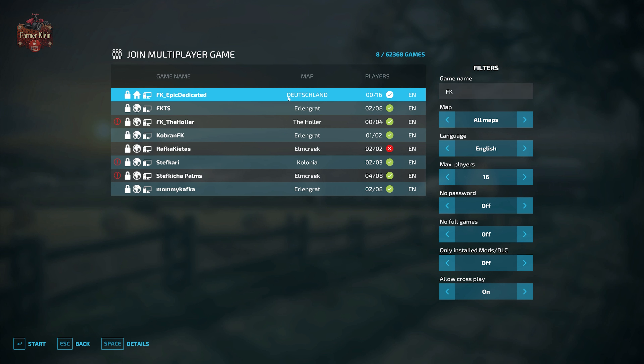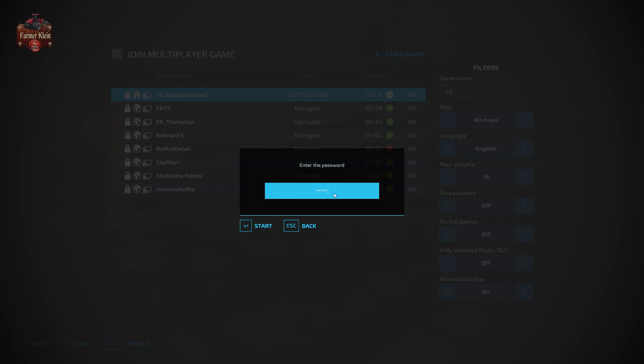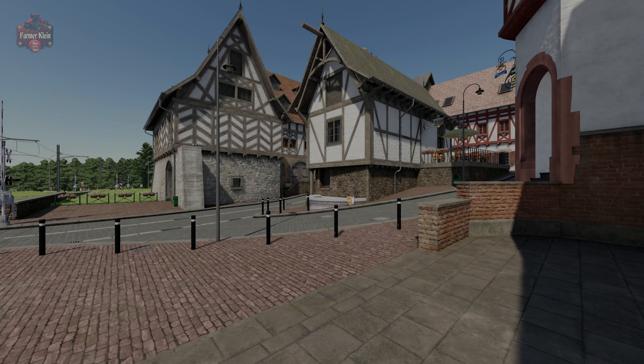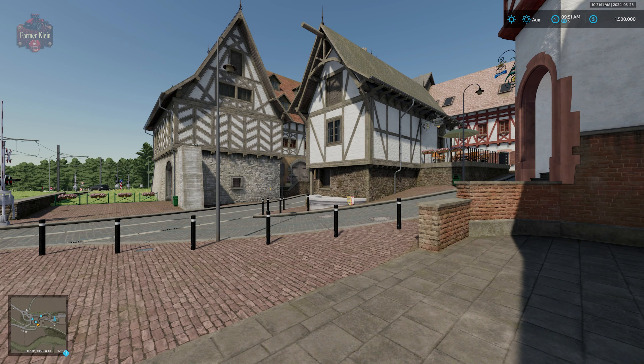We found our 'Epic Dedicated' server. It shows the map, a lock icon indicating it's password protected, and a house icon showing it's a private dedicated server — versus a globe icon for rented servers. We have 0 of 16 players connected. Hit Connect, enter the game password — in our instance, 'Epic' — hit Start, and we are now connecting to our dedicated server running right behind me, but for you it could be in the next room, your neighbor's house, your mother's house — anywhere with an internet connection.